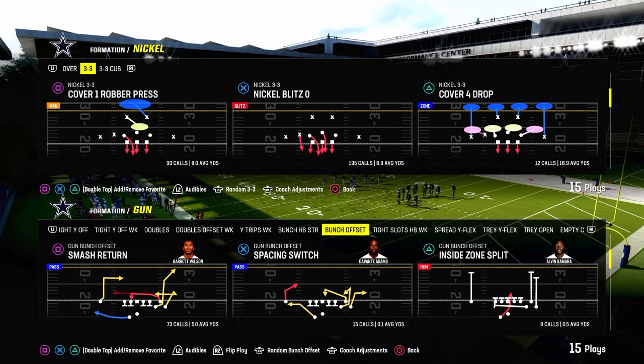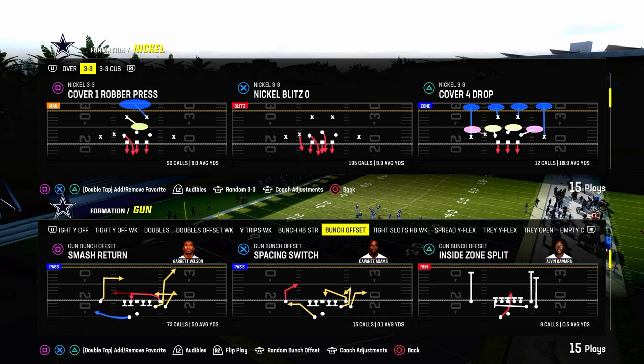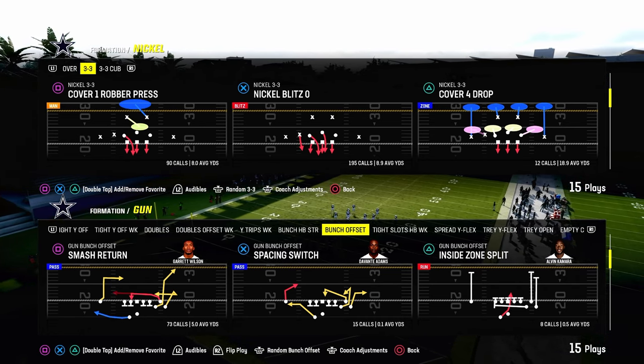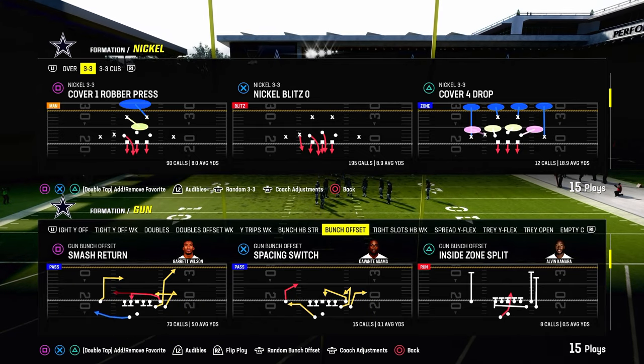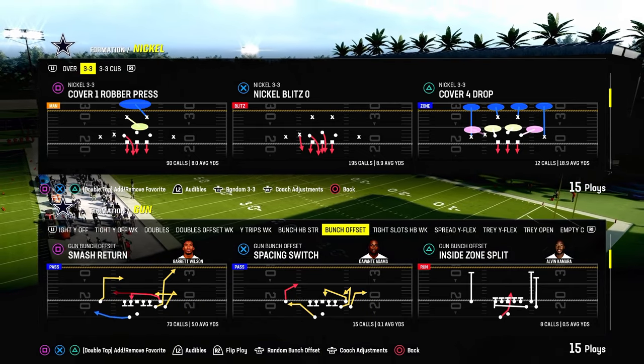This is quickly becoming one of my favorite plays in Madden 24 - it is Smash Return out of the Gun Bunch Offset formation. We're in the Bengals playbook today, but you can find this play out of a ton of different bunch offsets. One of the most notable ones is the Colts and Eagles Bunch Offset, and it's also in the Jets playbook.